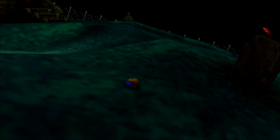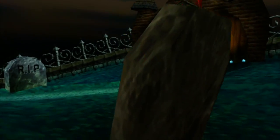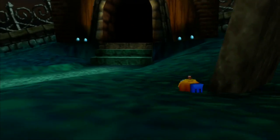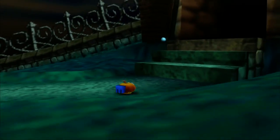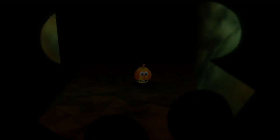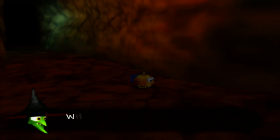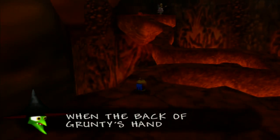The next one: you're going to want to go into Mad Monster Mansion and get Mumbo to turn you into pumpkin form. You're then going to bounce and hop your way all the way down to the entrance of where you originally find Mad Monster Mansion — back to where you find the puzzle for Gobi's Valley. But rather than going towards Gobi's Valley, you're going to head in the opposite direction, and you're going to find this narrow little hidden path.